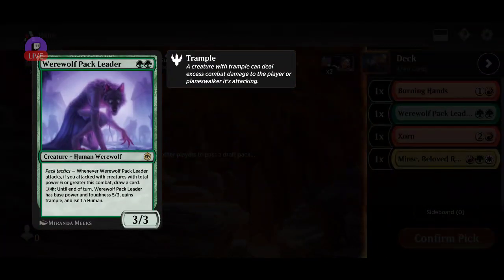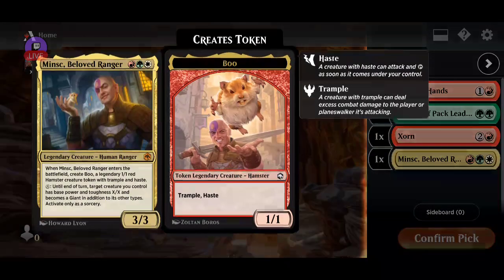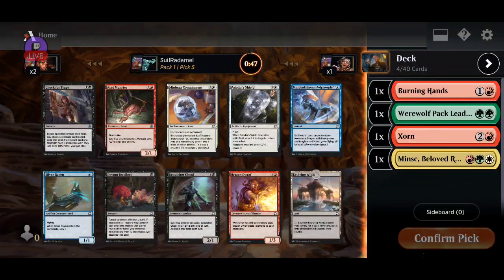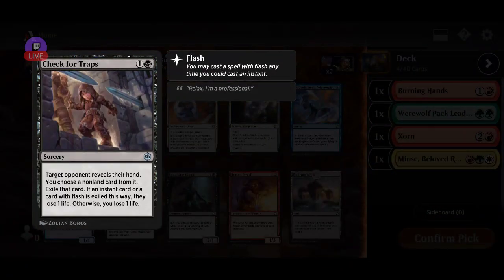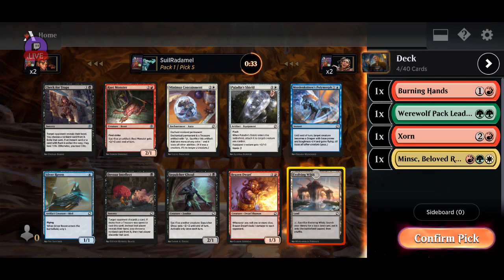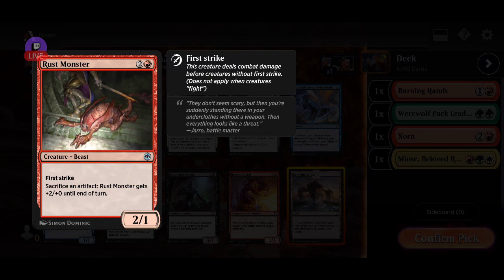We need to find ways to ramp into all these cards. Seems like a powerful deck. I might even try to do like a commander deck with this. Here we have Evolving Wilds, I guess. Yeah, I'll take the Evolving Wilds. Maybe better to get this — you can sacrifice your treasure and make it a 4-1.